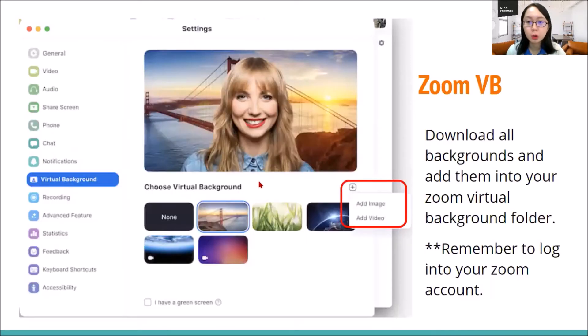For your Zoom virtual background, make sure you download all the backgrounds before the meeting and add them into your virtual background folder. It's under video settings, virtual background — you can see that small plus button on the top right to add image or video. As I mentioned, I have also created a video for your convenience. Remember to log into your Zoom account if you want to do this, because many people join Zoom meetings without signing up for an account — that is why every time they attend a Zoom meeting, they lose their background. If you sign in to your own account, even the free version, you can save all your previously added virtual backgrounds.